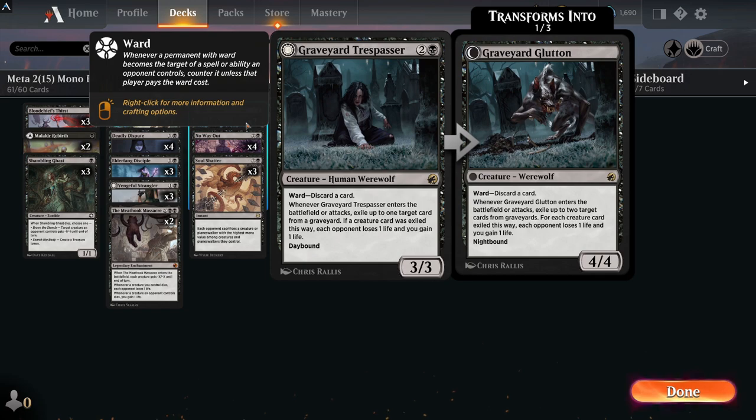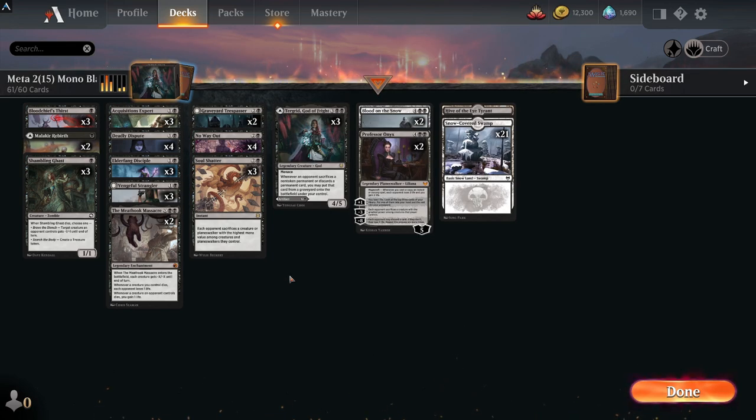We also have Graveyard Trespasser, a new card from Innistrad. The ward is 'discard a card', so very on theme with this deck. Whenever this attacks or enters the battlefield, exile up to one target card from any graveyard. You get a little bit of life gain there, which is always handy when you're playing mono black.